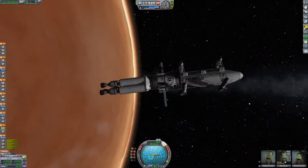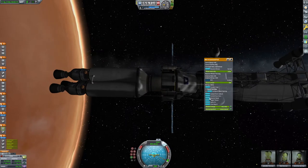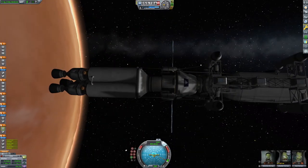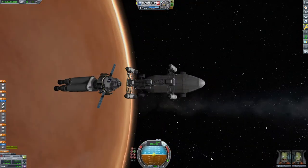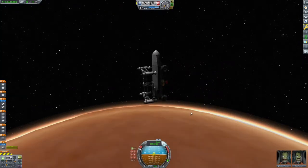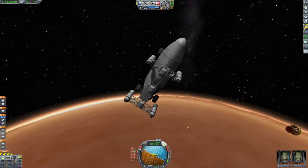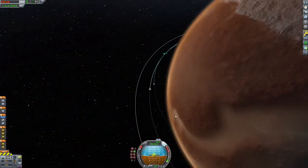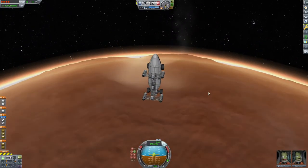I'm going to be transferring my Kerbals from the transfer stage into the buggy. I have two right there — Jebediah and Bob. They're going to be making their way down to do the initial science capture, but Valentina will stay in the transfer stage above. She's going to pilot the ascent vehicle down after the mission is closing.